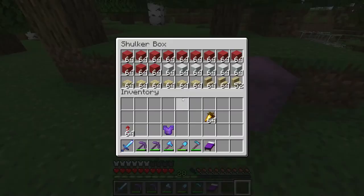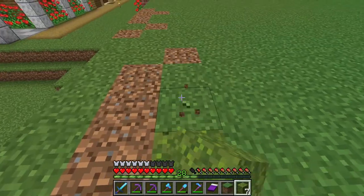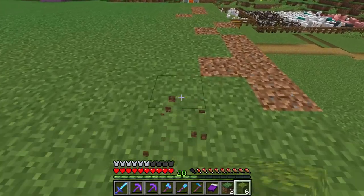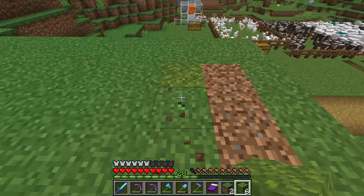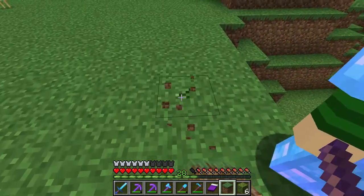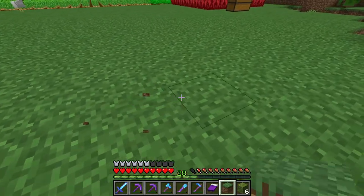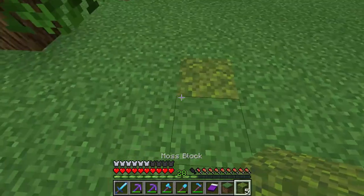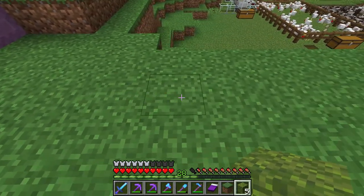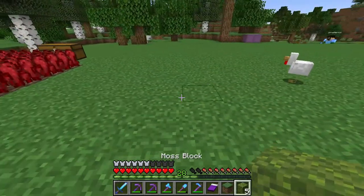We're going to quickly lay out where the floor goes. I'm thinking the one corner is going to be here — I always tend to go about two blocks out from the edge. Let me count: one, two, three... sixteen across sounds good. Then for the length: one through twenty-four. So everything within this space needs to be dug out and replaced with moss blocks, which are in the chest. Jonas will work on that.